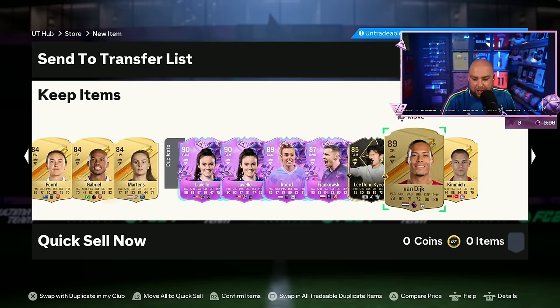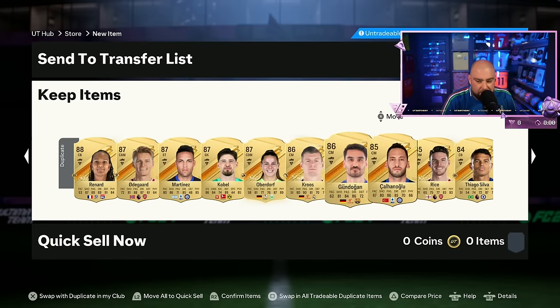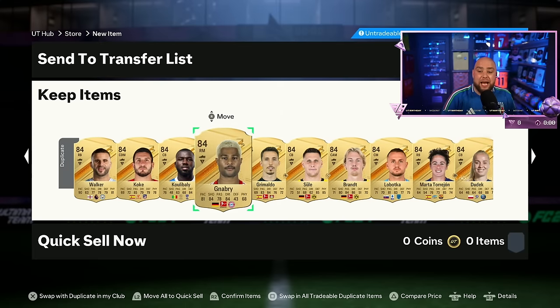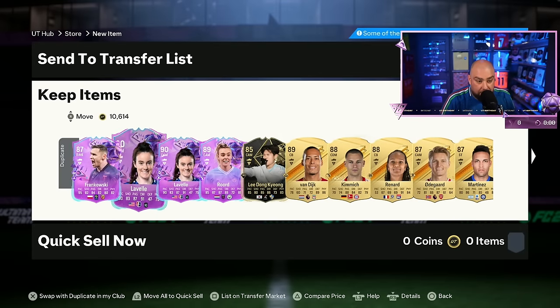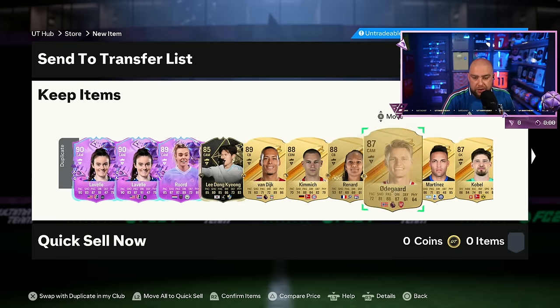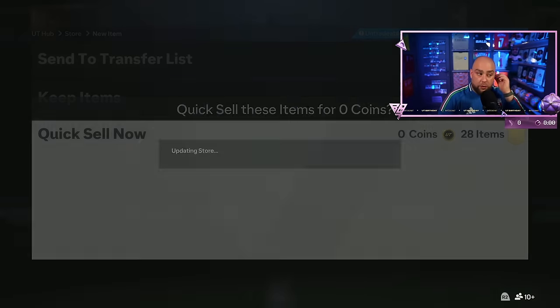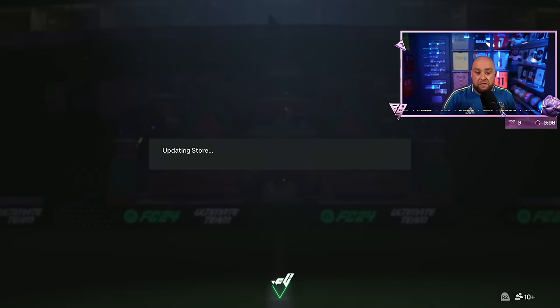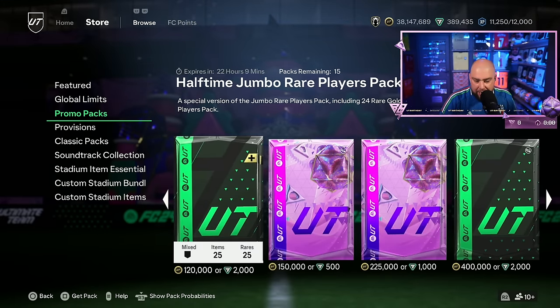Lavelle, Rood, Frankowski, Kimmich, Virgil van Dijk, Renard. We've got Gundo. Rice keeps popping up quite a bit. Building this team on the fly with no help — feel free to point out anything. There are a lot of players here. We need to find a 1k pack to open, which leaves us with 30k.